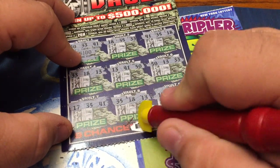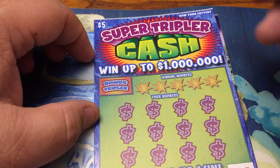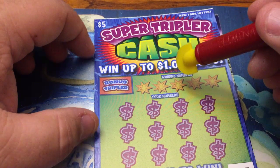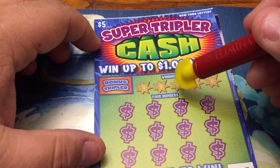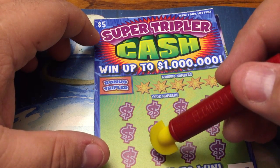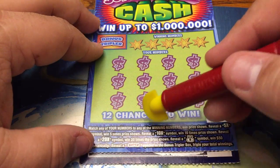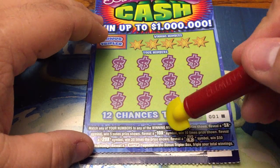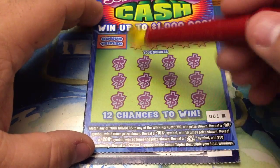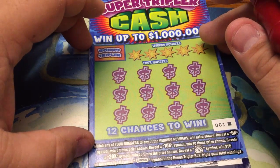Like I said, I would have gotten two Super Triplers but they didn't have them. Let's do the Super Tripler — this is the new ticket from New York State. You scratch your winning numbers and compare them to your numbers, with 12 chances to win. Get a 5x win — five times the prize shown. 10x — ten times. 20x — twenty times. Get a money bag and win $50 automatically. Reveal a super symbol in the bonus triple box and triple your total winnings.